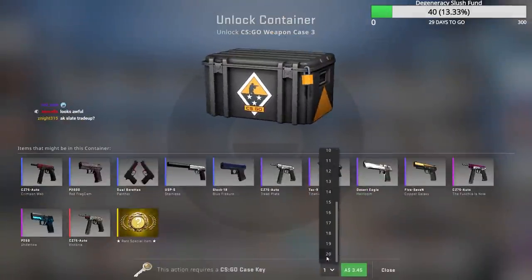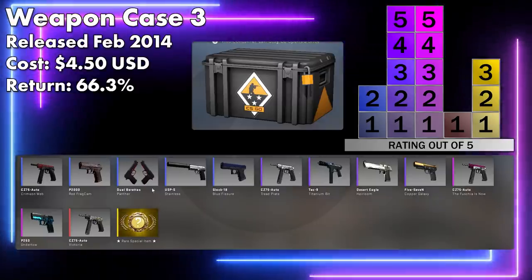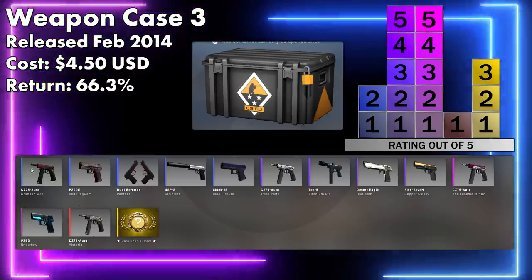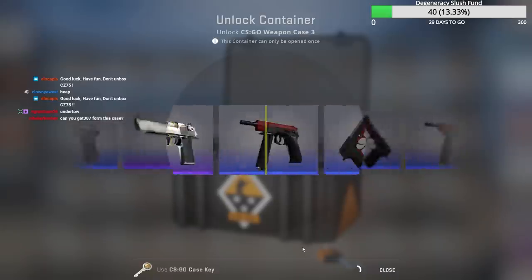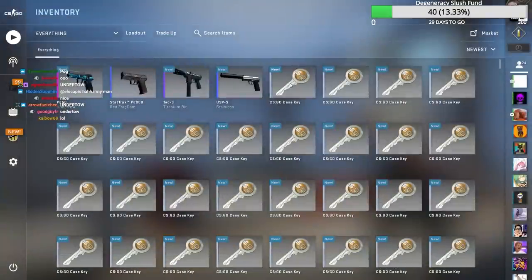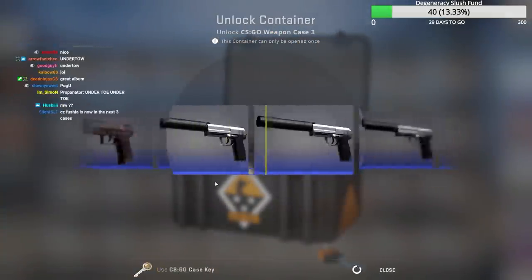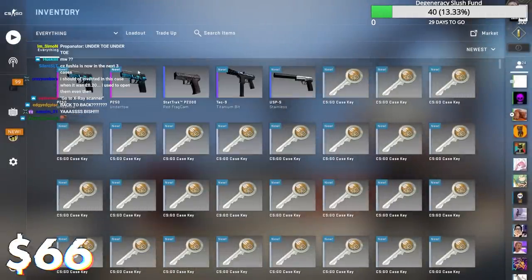This is the best thing in the game to open. The value comes from trade-ups: these skins here are valuable because of trade-ups, which has forced up the price. We got the Stainless — Stainless is very valuable, it bumps up the value of all the blues too. Knives are okay but Victoria is bad — you don't want the Victoria. All round it's just solid, really solid. You can get 387 from this case. Undertow — excellent value for money, 66 dollars, that's like 10 cases' worth. Factory new — we're kicking ass here. This has been a fantastic unboxing.